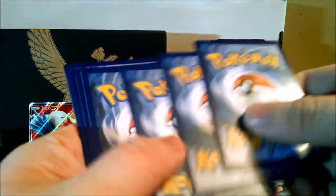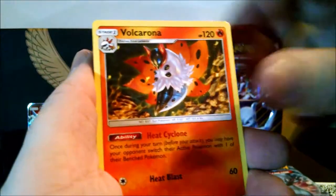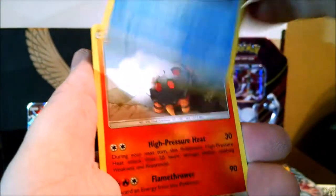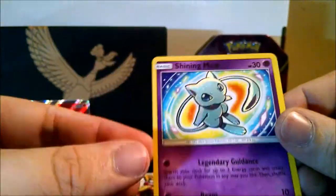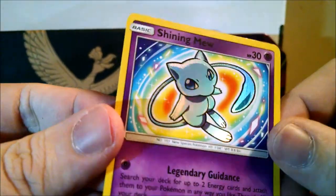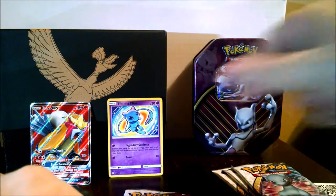Let's do the Rayquaza pack. We don't want energy. Volcarona, Pokemon Catcher, Torcat, Scraggy, Qwilfish, Corsola, Minun, Qwilfish reverse, and our rare — Shining Mew! Awesome. Probably one of the most desirable Shinings in this set. Very, very happy. Rayquaza might take the win with this pull. That's two ultra rares, so at this point I consider anything else just a bonus.